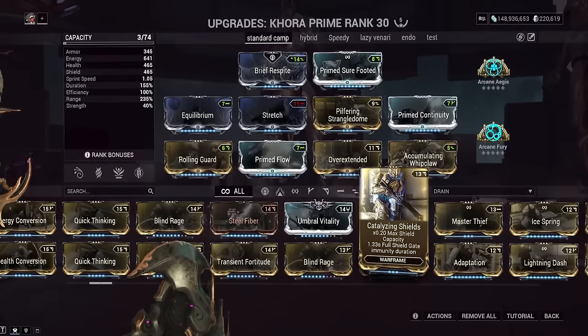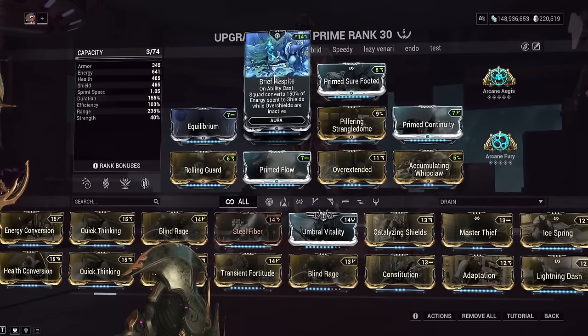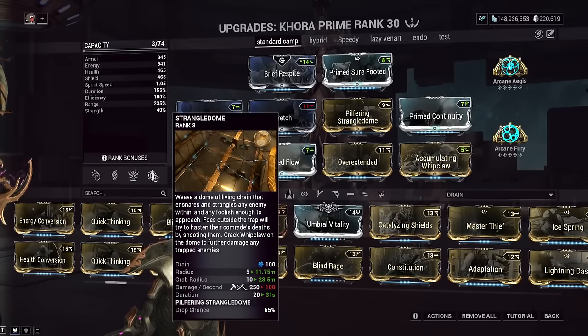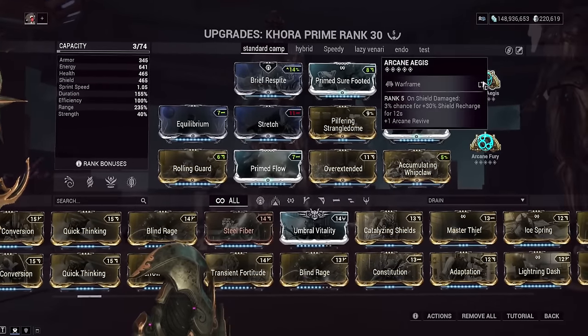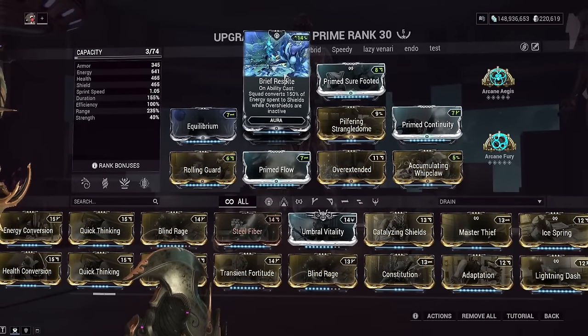Even when surrounded by high-level enemies, with Brief Respite and Augur, we're getting enough shields that we can take shots here and there. As we're casting abilities and getting shields back, it's giving us enough Shield Tank to proc Arcane Aegis — a 3% chance to make us basically immortal for 12 seconds. With this proc and all our shield regen, we'll have a constant flow of shields making it so enemies can hardly kill us. We can just keep whipping them. Brief Respite is really good on this build — I would recommend keeping it.